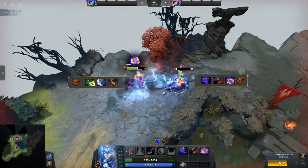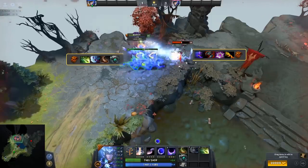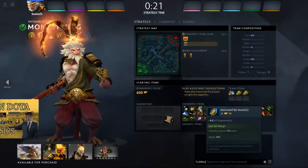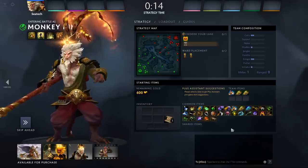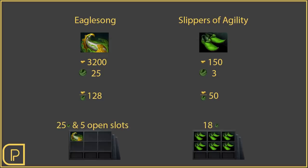Accelerating your power curves means being stronger than you should be in relation to the enemy team, and that's super easy to achieve if you purchase better items than your opponents. Inexpensive items give much more benefit per gold cost than expensive items, but their negative is that they're slot inefficient. That's principle one of itemization.